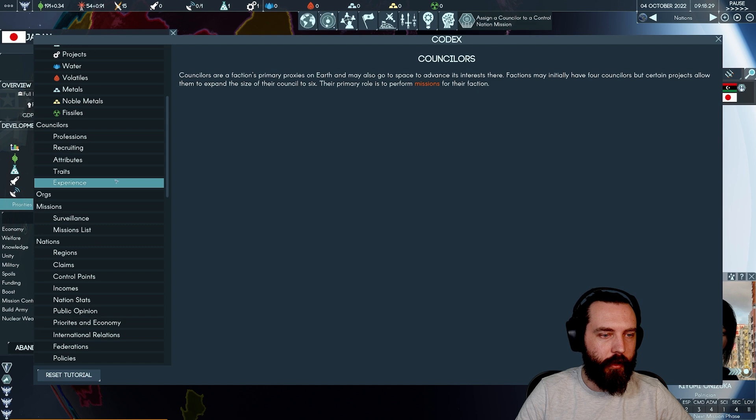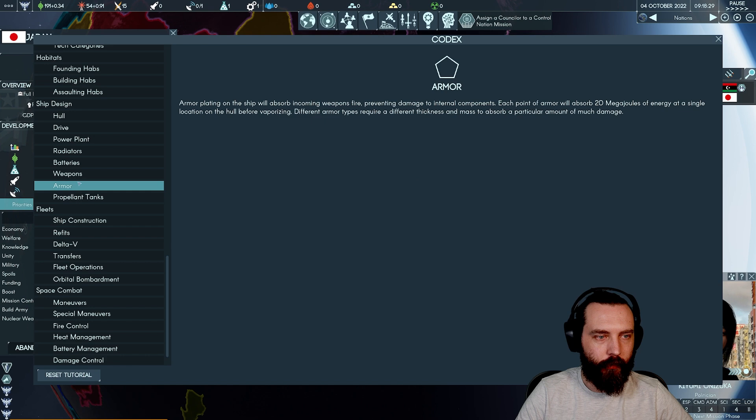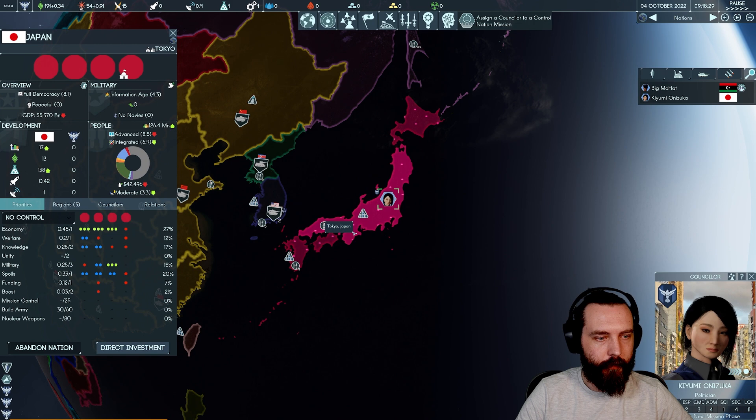Finding the codex — a reference guide covering ship design: hull, drive, power plants, radios, weapons, armour, propellant tanks, and special loot. This should help understand the game's deeper mechanics.